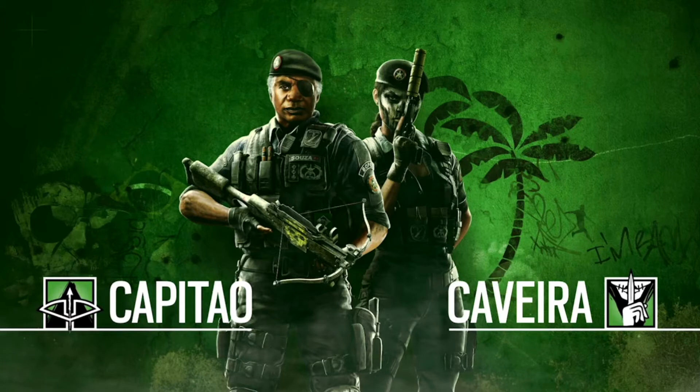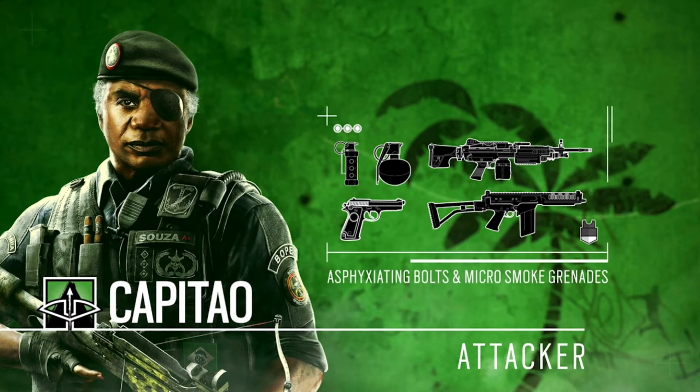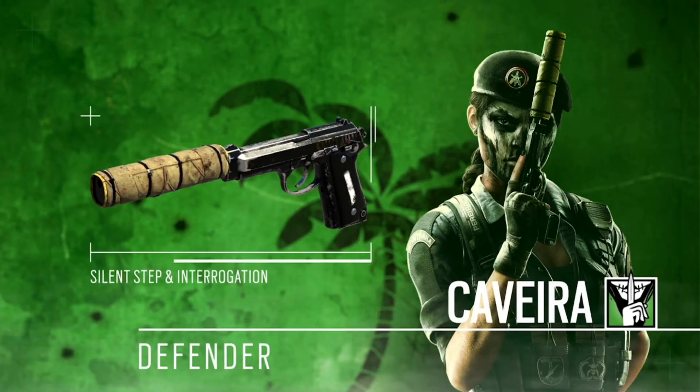Here's a nice little screenshot of Capitão and Caveira together. Taking a better look at Capitão's special ability — the crossbow bolt with asphyxiating bolts and micro smoke grenades, which provides a little bit of cover and can distract enemies in one area. His equipment includes stun grenades, the M249, the Para 308 — which kind of reminds me of the Scar that Buck uses — and the PRB 92 pistol.